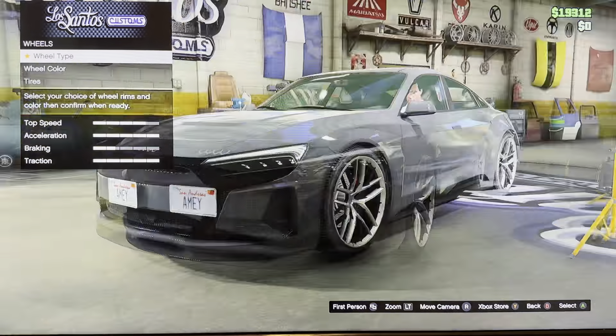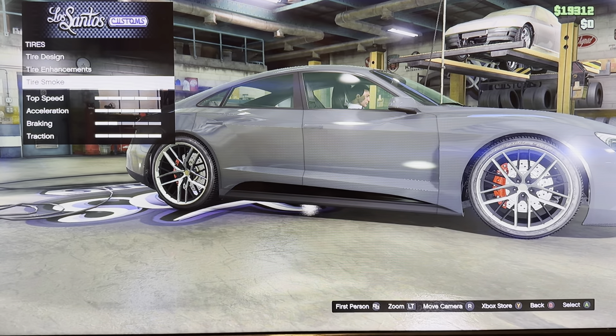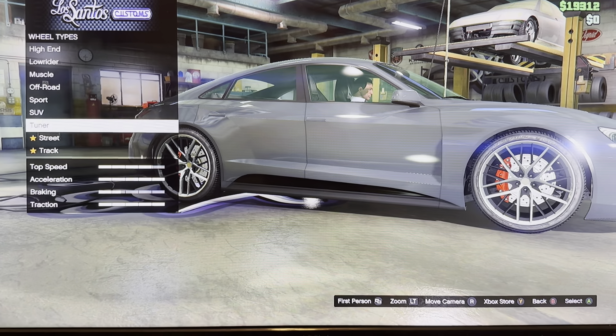We got wheels: wheel type, wheel color, tires, tire design, tire enhancement, tire smoke. We got high-end, low-rider, muscle, sport — as we tune our street track.